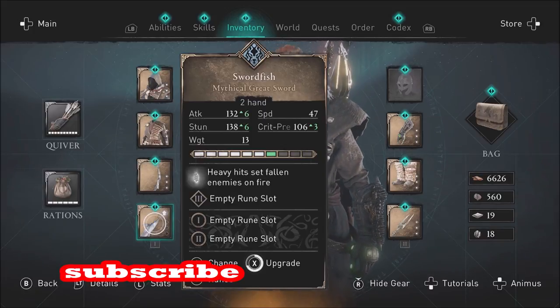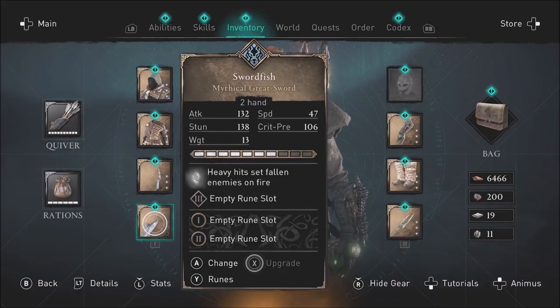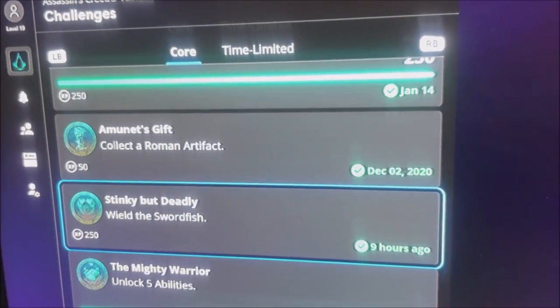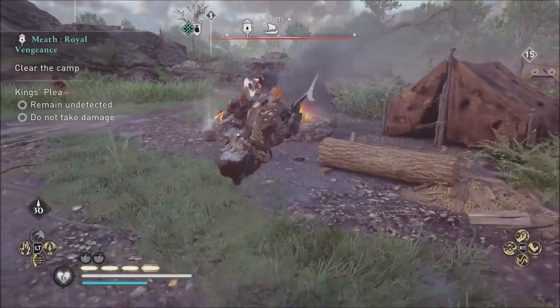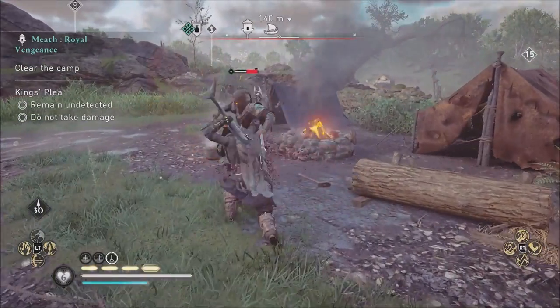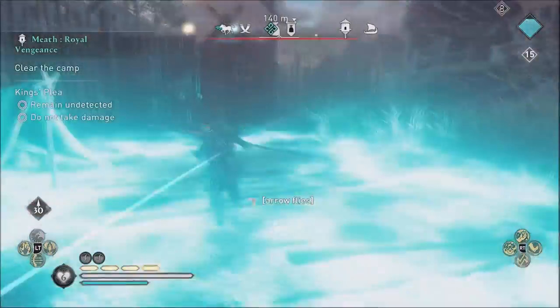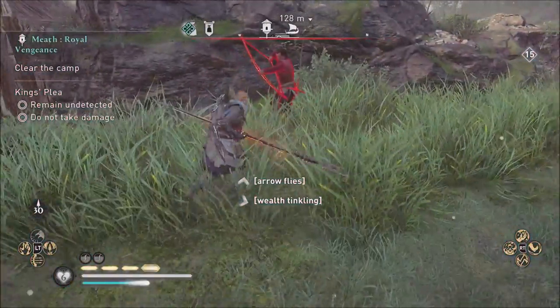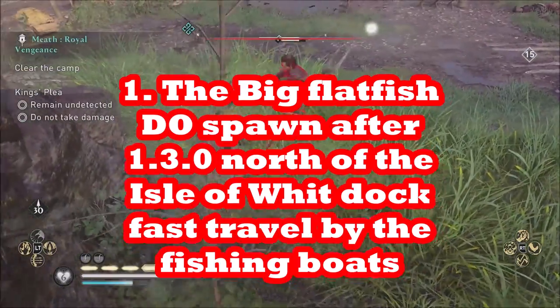For the longest time, the Swordfish Trophy, which is a Ubisoft Connect Challenge called 'Stinky But Deadly,' was impossible to get. You couldn't get the Swordfish — which was a sword — because the big flatfish were not spawning. But the big flatfish are spawning now. You can find them in Essex. Go to the Isle of Wight and sail your longship to where all the little fishing boats are.